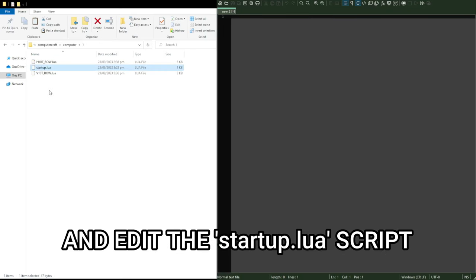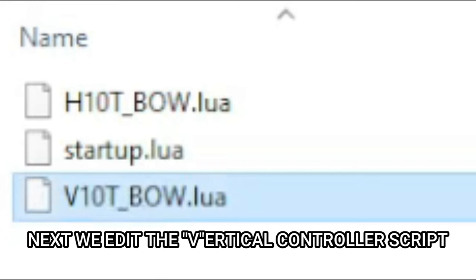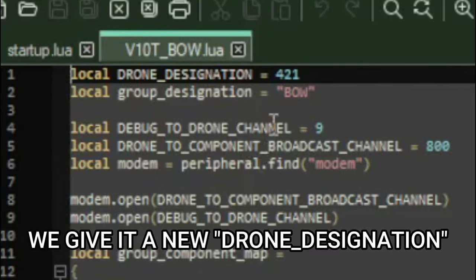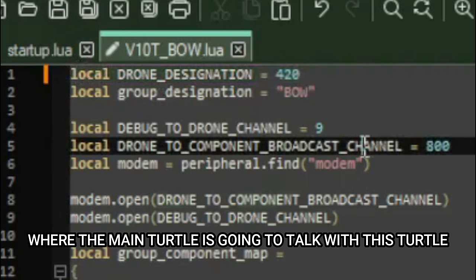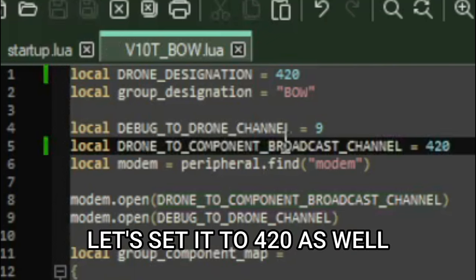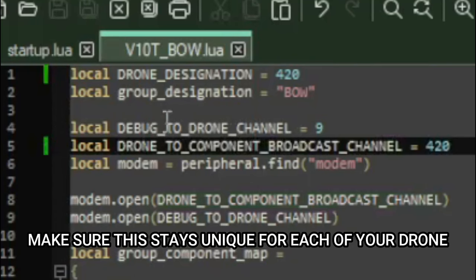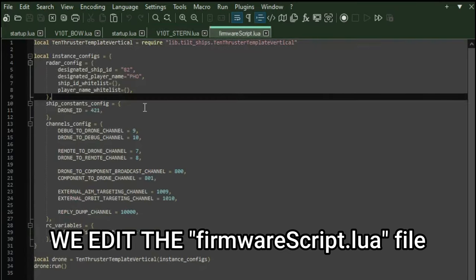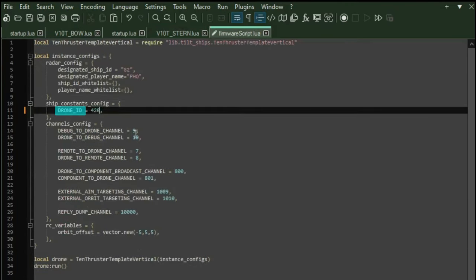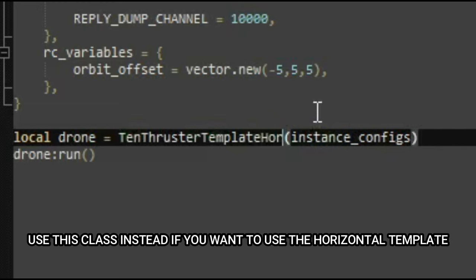Open the bow turtle's folder and edit the startup.lua script. Since we're using the vertical template, this turtle needs to run the vertical controller. Next, edit the vertical controller script and give it a new drone designation — let's say 420. Set the rednet channel where the main turtle talks to this turtle to 420 as well. Make sure this stays unique for each drone. Do the same for the stern controller. In the main turtle's firmware script.lua, set the drone ID and drone-to-component broadcast channel both to 420. Since we're using the vertical template, use the 10-thruster template class — use the horizontal template class instead if you want the horizontal template.